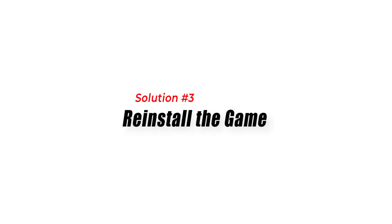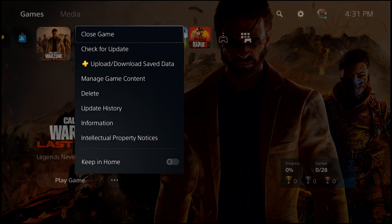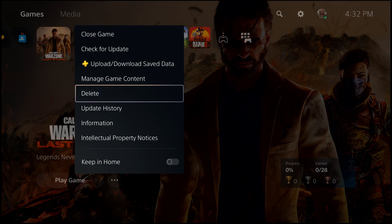Solution 3: Reinstall the game. Game data corruption can lead to the CE1082551 error. Reinstalling the game will replace any potentially corrupted data and ensure a clean installation, which can help resolve the error.